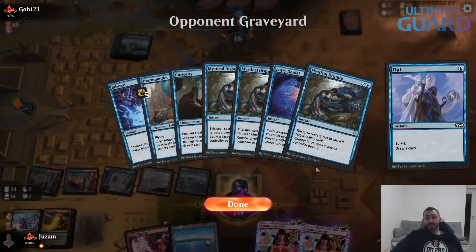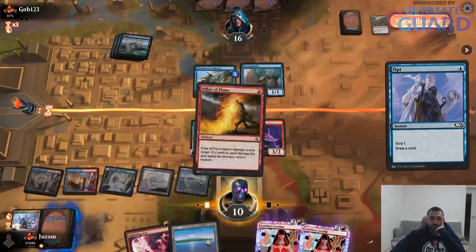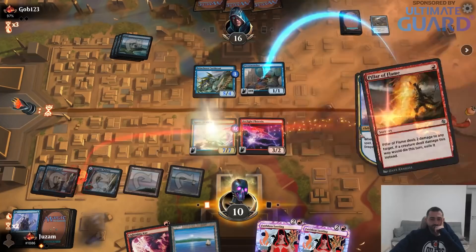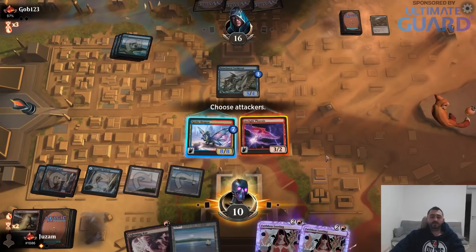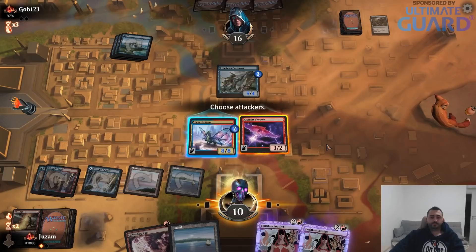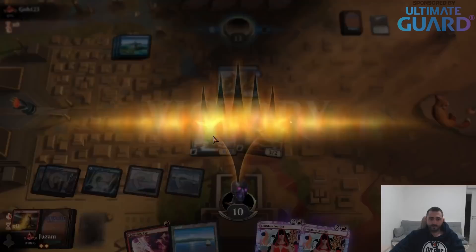Now they have five cards — I looked at Curiosity and thought it was an instant, so now they can make it bigger. I can just play Pillar, kill the Pteramander, and attack with Phoenix. I'll keep Lightning Axe. I actually kind of almost want to attack with both. Let's just play it safe. I don't think they can really beat an 8/8 flyer.